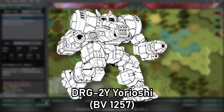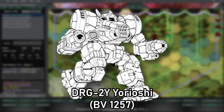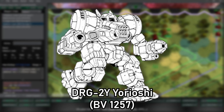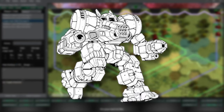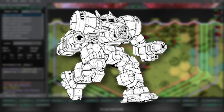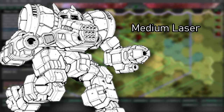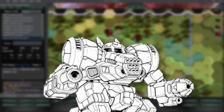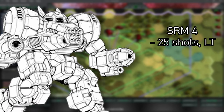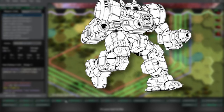The DRG-2Y Yoriyoshi was piloted by Warlord Shobo Yoriyoshi, the Benjamin District Military Commander, during the Third Succession War. It was modified with six additional heat sinks and an extra 2.5 tons of armor. The additional heat sinks are to cool down its mainly energy weapons loadout. The right arm is a large laser, the left arm still has the original medium laser, a small laser was fitted to the head, and a flamer in the center torso. The LRM was swapped for an SRM-4 with 24 shots in the left torso. According to MegaMek, this one costs $4.8 million.